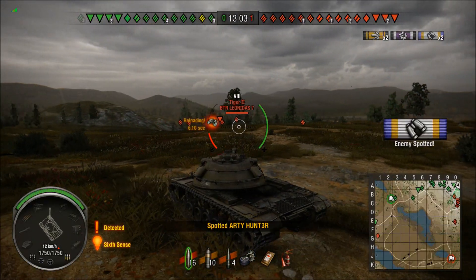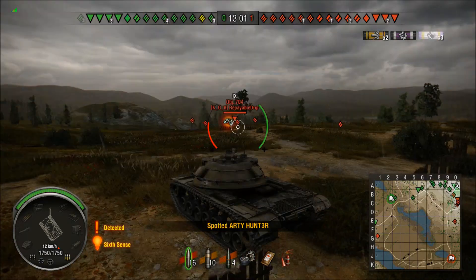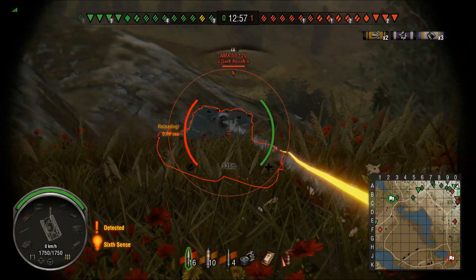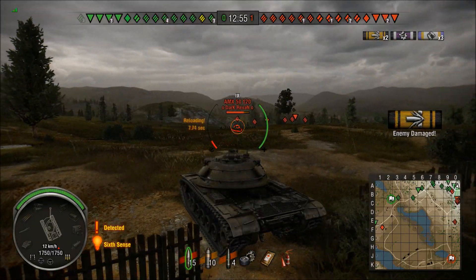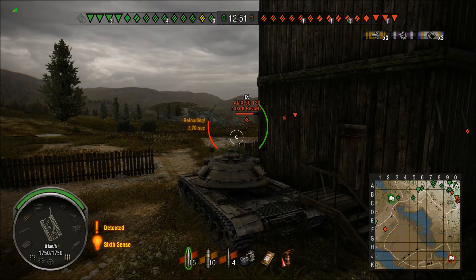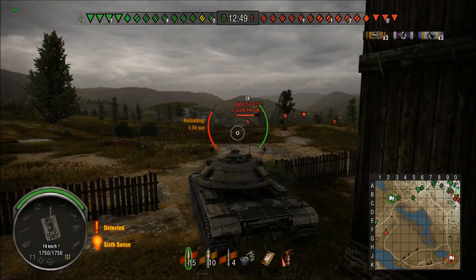Snap that shot and it misses. Shame. 5120 would have been a nice tank to get a hit into. If I was in an ST1, I would just sit there and let that guy unload into my turret, just to try and get a steel wall. But I can't do it in this tank, especially not with the stock turret.